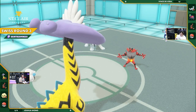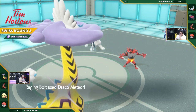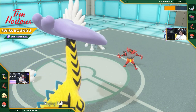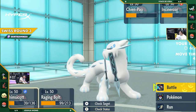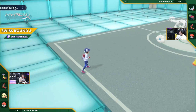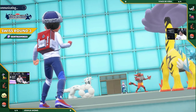The Moonblast is going to go towards the Chien-Pao, blocked out by the Protect. The Draco Meteor goes into the Incineroar hopefully. The Incineroar takes a decent amount of damage from this Draco Meteor. However, Incineroar as a Pokémon doesn't care too much about the damage that it takes, as long as it can reposition the board in a favorable way thereafter.